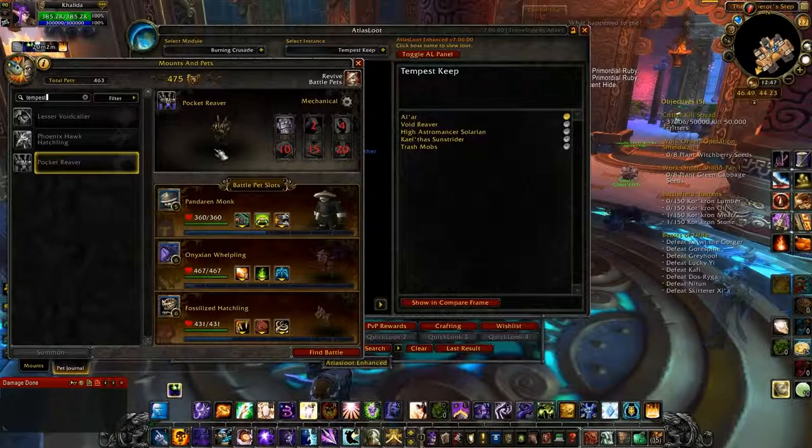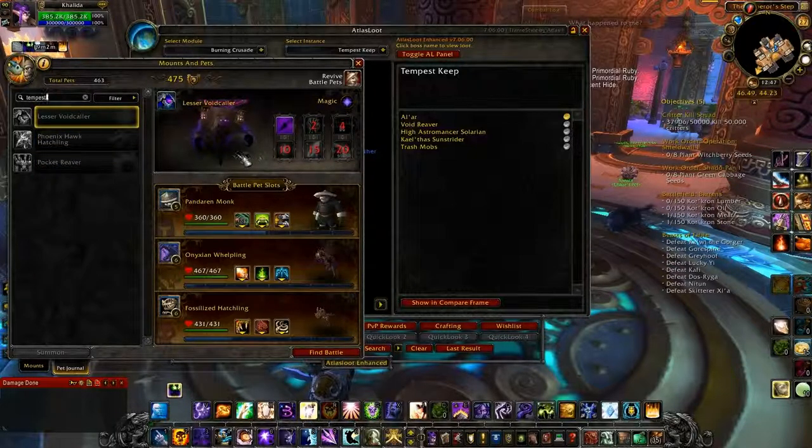The last one is the High Astromancer Solarian, and she drops one of the Void guys. You see these in Tempest Keep and also in the Sunwell Plateau dungeons and areas — any kind of Blood Elf area tends to have a lot of these guys. These ones are pretty simple to get except, like I said, the Pocket Reaver likes to Silence casters. I did this with my fiancé — he was on his Rogue and it went by pretty quickly. I did Serpent Shrine Cavern with my friend who was a Druid and the last fight took us a while, but we got it done.